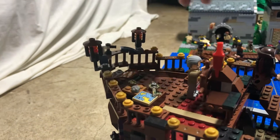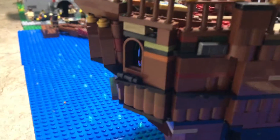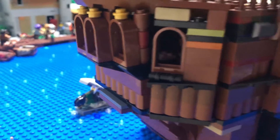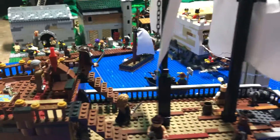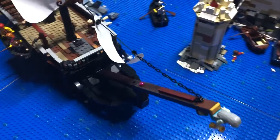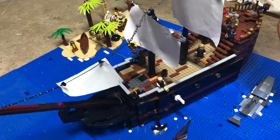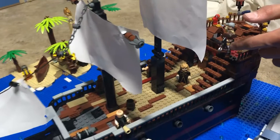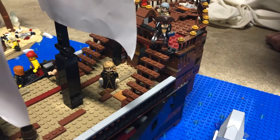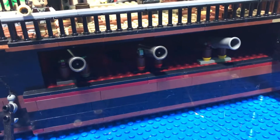Up here is where the steering wheel is with Gibbs. And in here there is a full interior in the captain's cabin, but you can't really see it — it's kind of blocked off. But if you go up to the front, we have the cannons firing and Captain Jack Sparrow with his compass pointing over here. There's also an interior in here with hammocks and stuff.